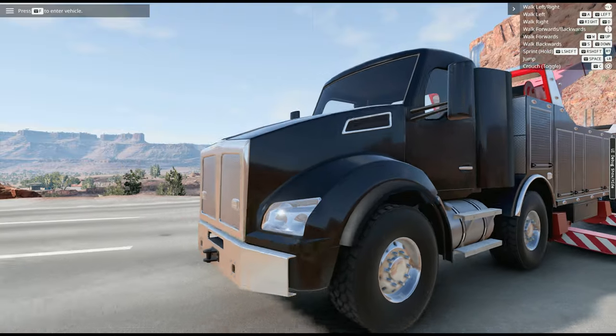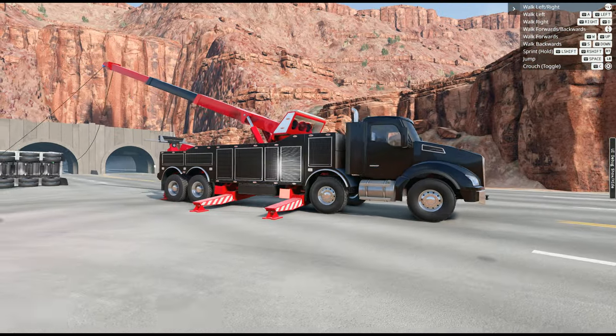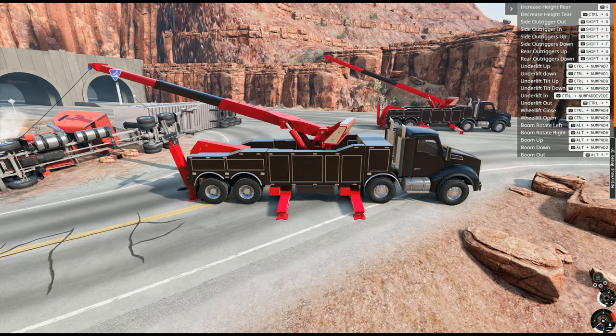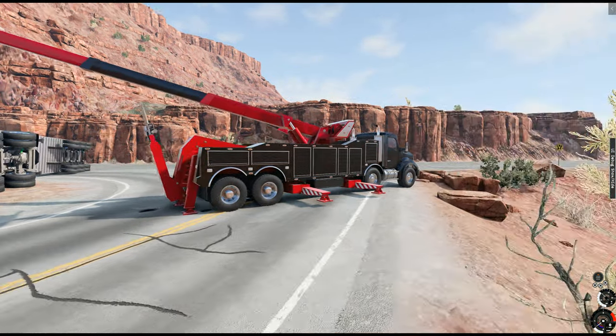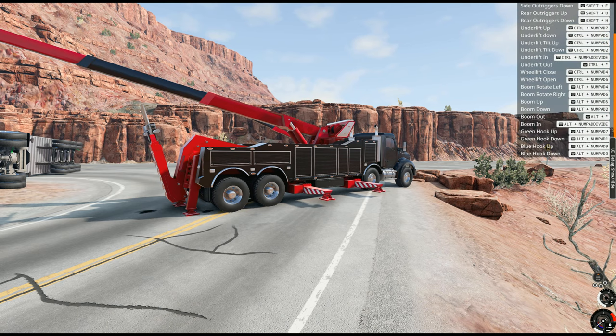Ladies and gentlemen, we now have two heavy wreckers out here to do this whole job. Now we have double the power. We're going to have to reposition this truck because they're going to be too close. We need to pull our lines out to get a lot of slack so we can move this truck. We also have to bring up these outriggers a little bit. The rear outriggers are Shift+U.